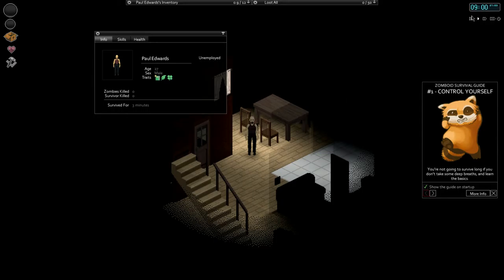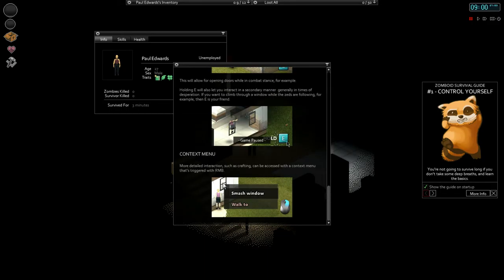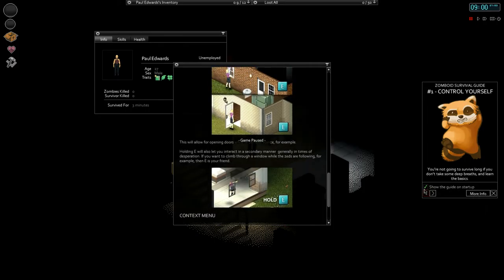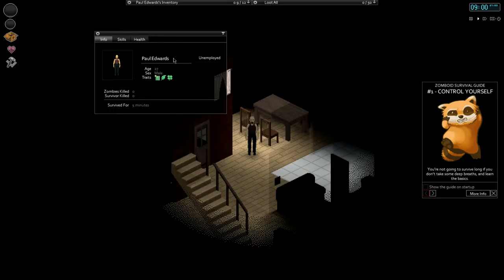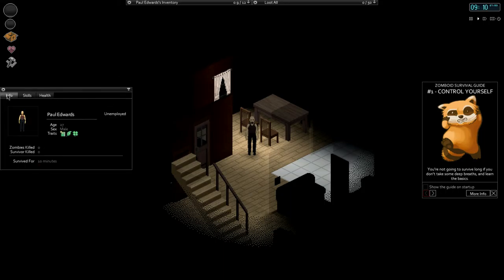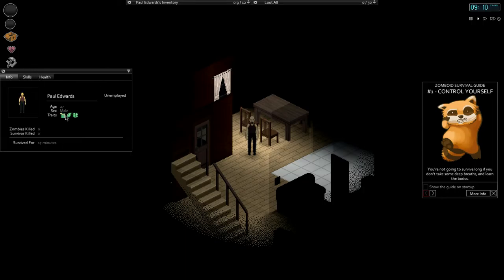Okay, here we go - nine o'clock in the morning. Let's pause it. This is the guide that shows up when you start up, allowing you to read the controls, but we did the tutorial so we've already gone through this. Let's close this. This is the info panel - here are our skills - nothing's up, no bonuses to anything.